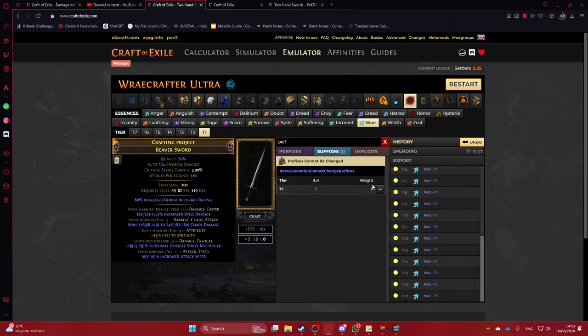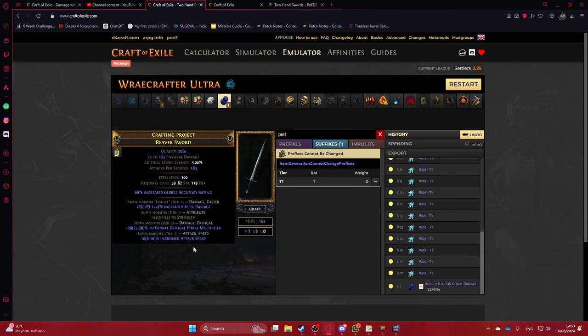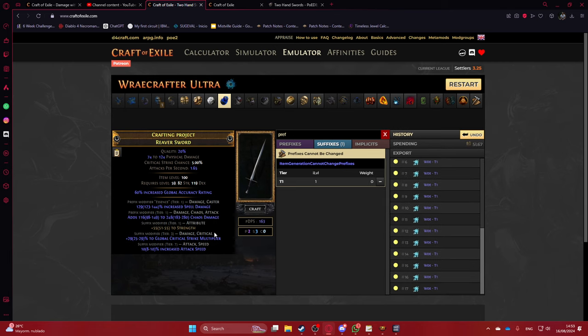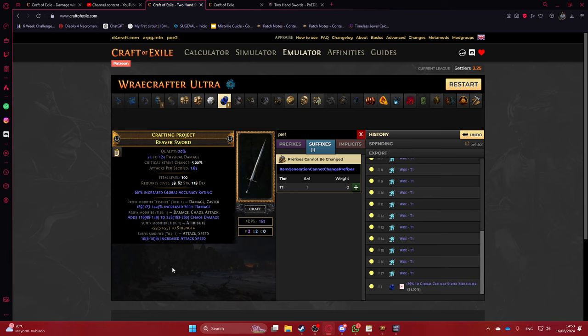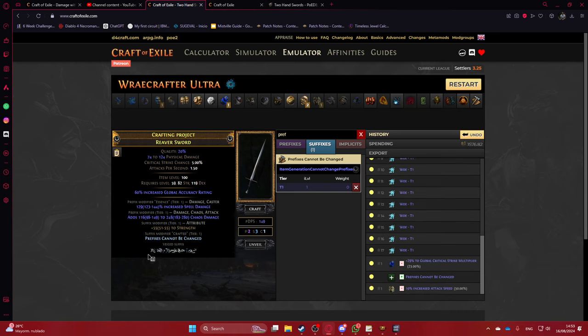Craft of Exile has a cost breakdown right here which is helpful. Go for Prefixes Cannot Be Changed. In this case we don't have an open suffix so we have to annul. We hit the chaos damage mod — that's bound to happen sometimes — so you'll need to re-roll with essences again until you have an open suffix.